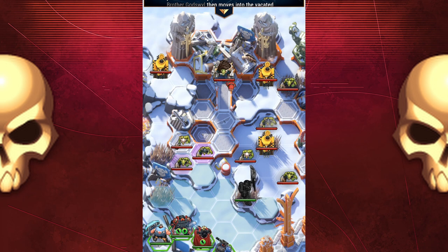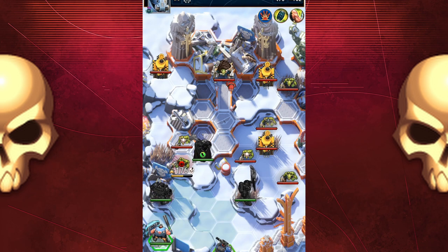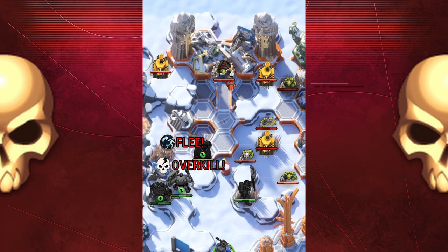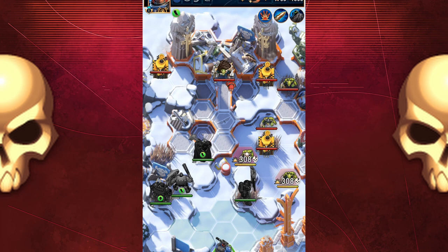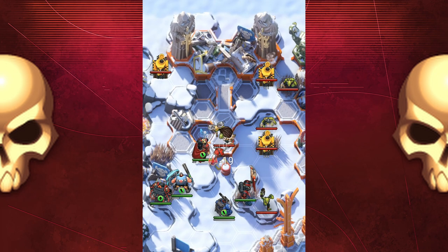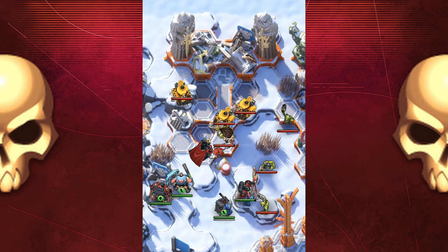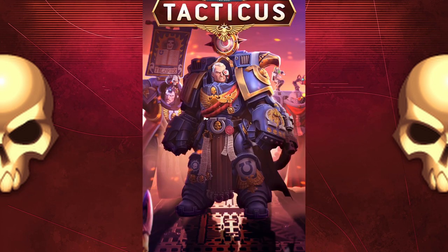I run up with the Banner Bearer straight away and kill one off. And then I stupidly used the power move on Hammer Guy, which left him hanging in the breeze. The other two characters on that side couldn't really do much and the Sniper couldn't hit the tank. So my hammer dude is wide open and the tanks come in and obliterate him. It sucks.